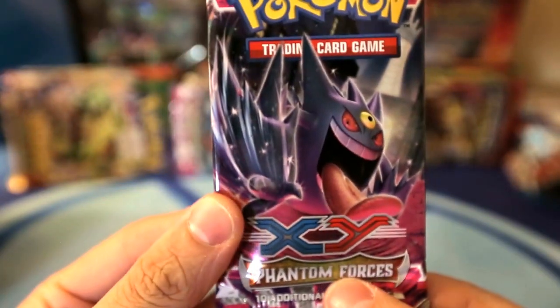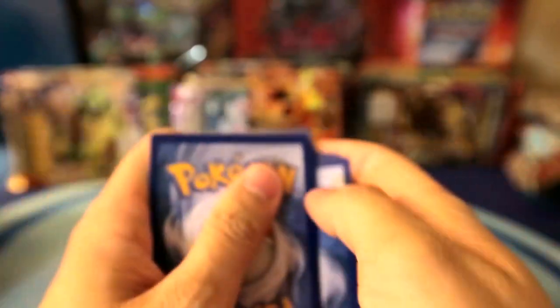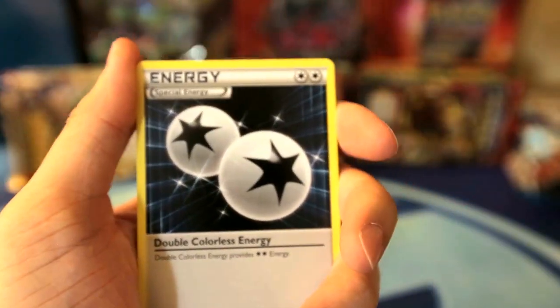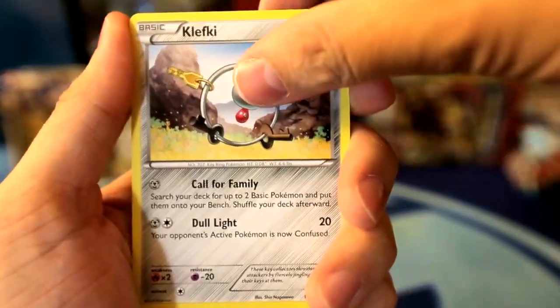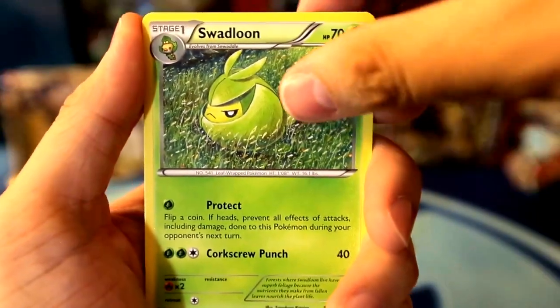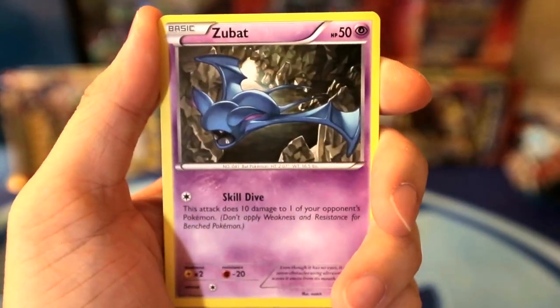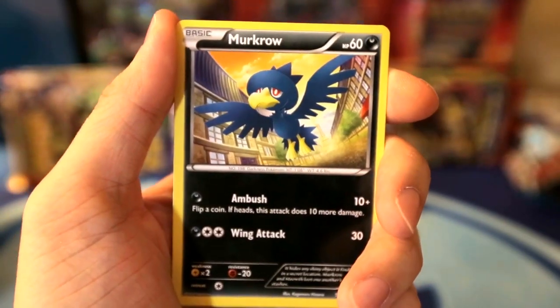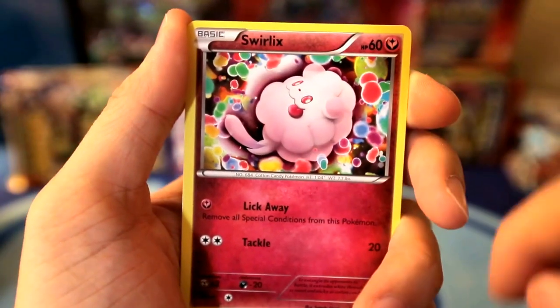Alright, we're going to crack open the Phantom Forces. That's a Golbat, or maybe something even more intense - I have no clue because I just haven't played the Pokemon enough. Double colorless energy. Clefki - oh, cute teething ring. Swadloon. Bunnelby. Zubat. Mareep. Swirlix - that's so cute, it looks like candy.